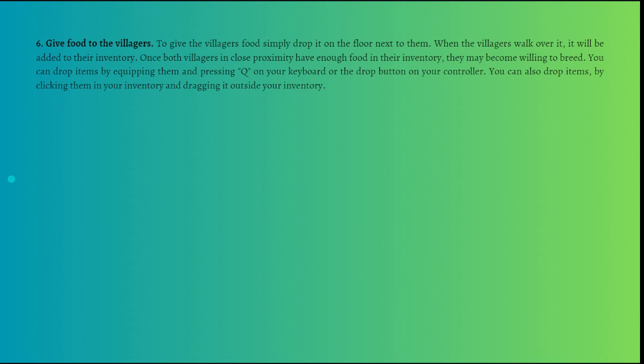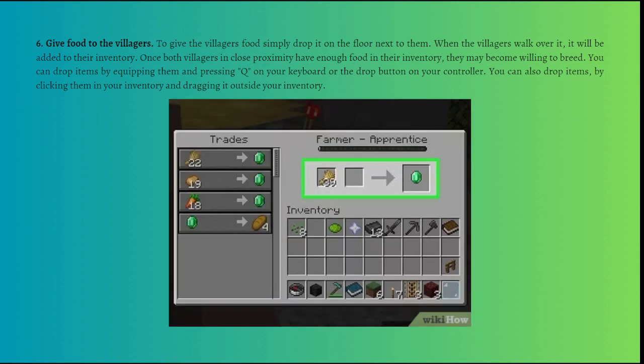To give villagers food, simply drop it on the floor next to them. When the villagers walk over it, it will be added to their inventory. Once both villagers in close proximity have enough food, they may become willing to breed. You can drop items by pressing Q on your keyboard, or the drop button on your controller, or by dragging items outside your inventory.